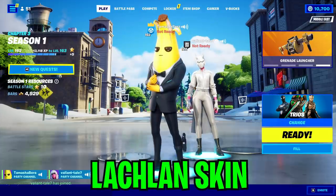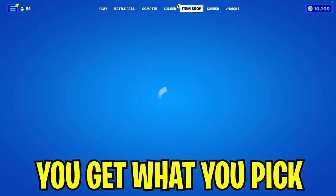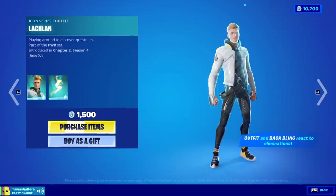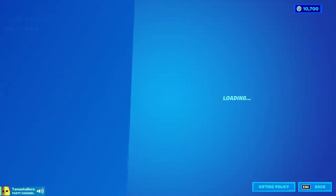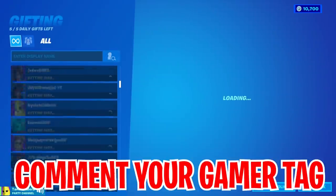So go ahead and tell me what skins or bundles you want - I'm going to gift you that. Lachlan skin. Alright, let's head directly to the Fortnite item shop and let's gift you what you've just picked, so let's look for the Lachlan skin. There are so many cool skins over here and there we go, that's the skin right there. Wait a minute, this skin is actually reactive and comes with an awesome back bling. Yo, I did not even know that. So can you just go ahead and comment down where your gamertag is?